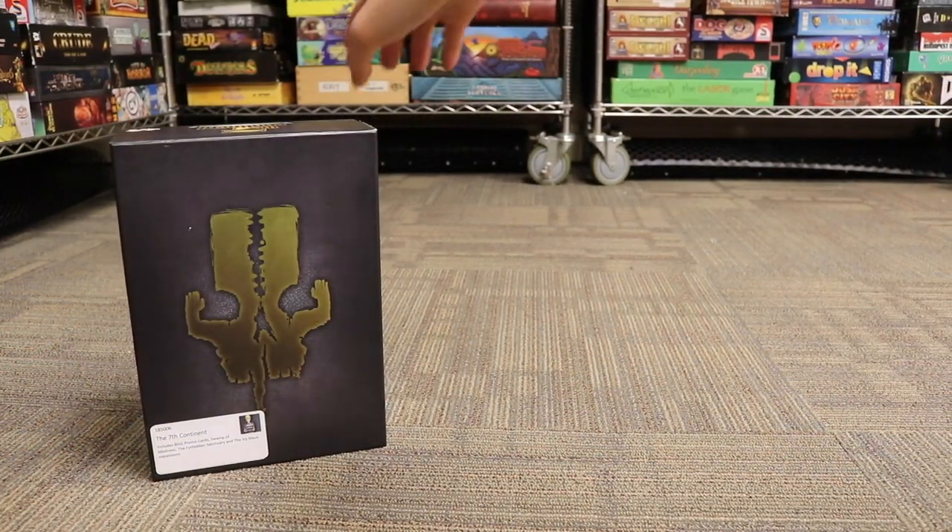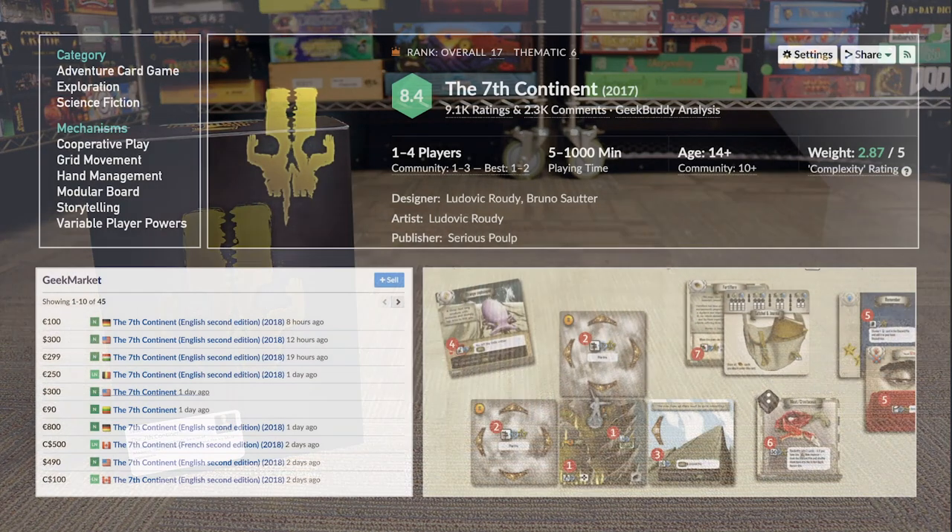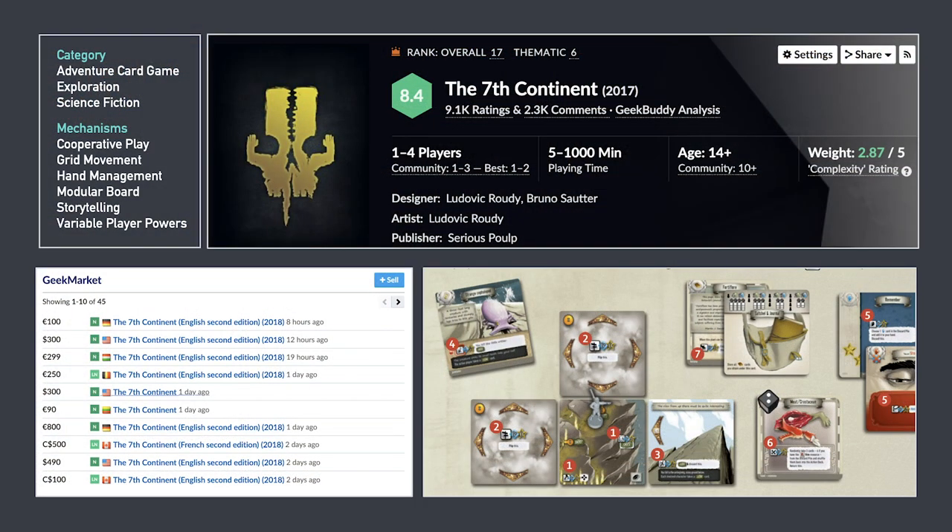First we have Seven Continents, the Kickstarter that has gotten hugely popular. It's a narrative tile exploration game. It's got persistence so you can save where you're at. It's got a lot of fog-of-war kind of situation because you don't know what you're going to find every time you leave. That's Seven Continents.